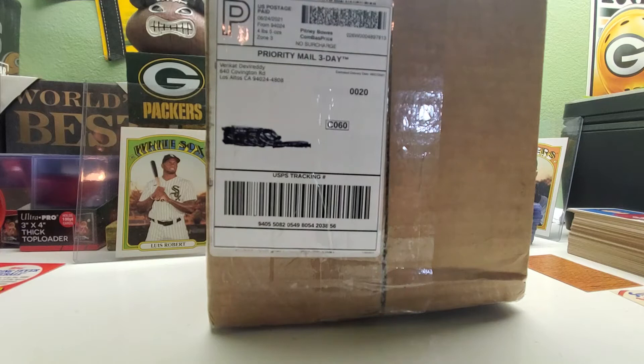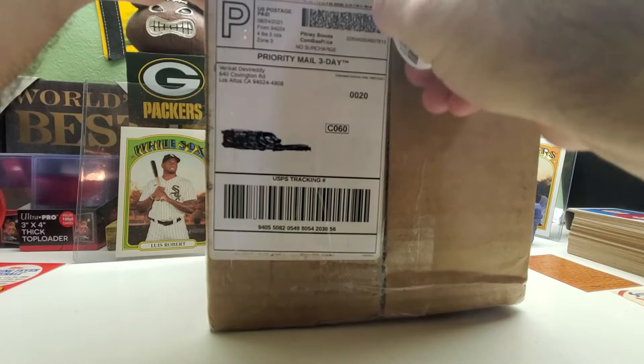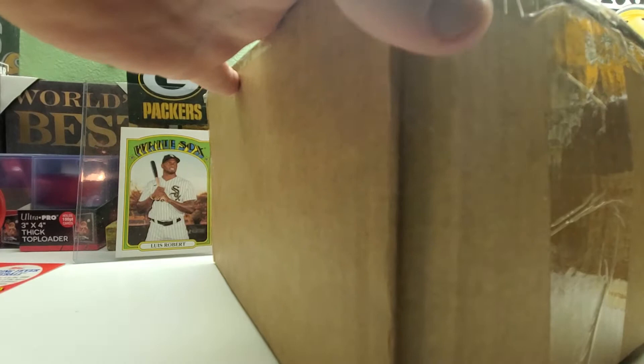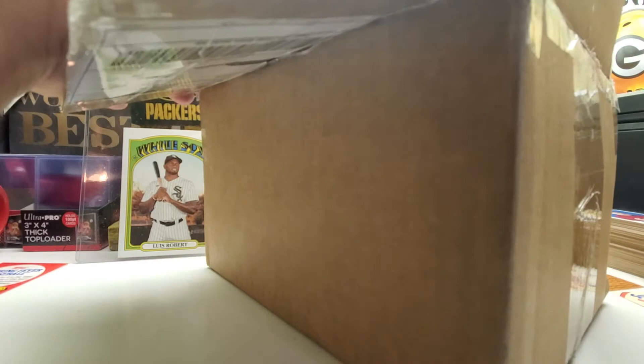So let's check this out. Sit back, relax, crack open a beer, pour yourself a cup of coffee, tea, soda, milk, water, whatever you like to drink and see what's in here. Hopefully everything is here — should be 72 packs. It arrived today before work so I've been waiting all day to check this out. The box feels heavy, so let's see what we got.